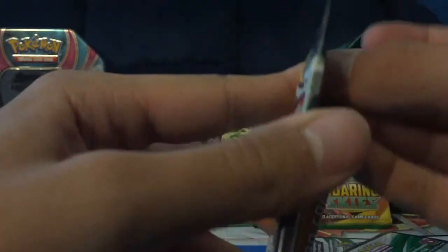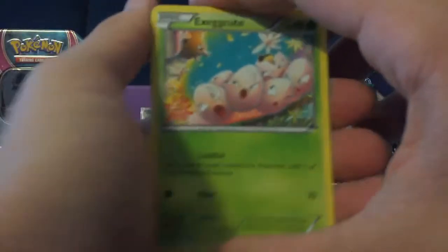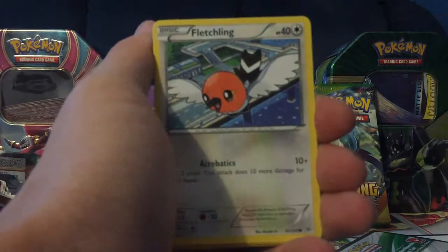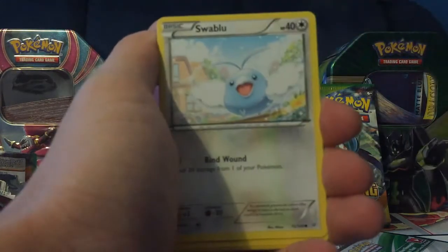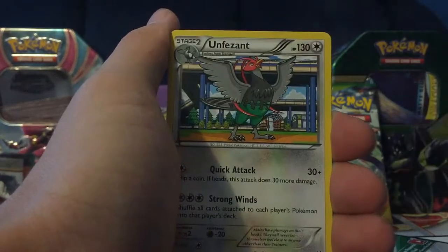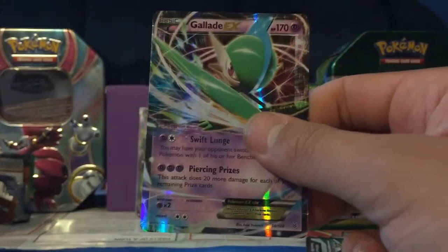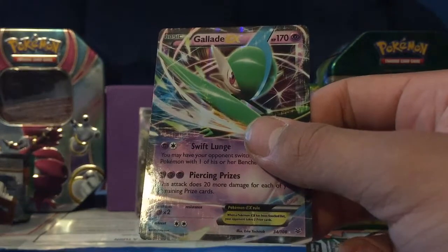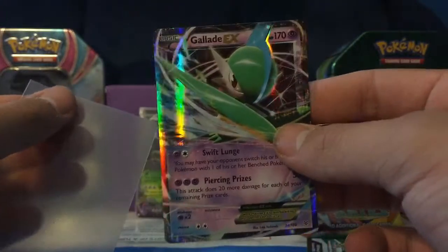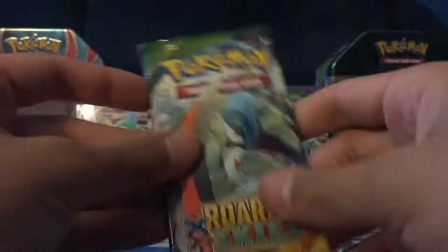Let's open this one. We have an Execute, Togepi, Fletchling, Shuppet, Swabaloo, Alteria, Electrode, Unpheasant, Fletchling Reverse, and a Gallade EX. That is a good pull — awesome. I don't have this card yet, so this is sweet. I don't have Trevenant either, so this has been a pretty good opening.